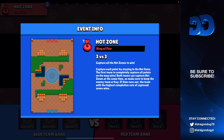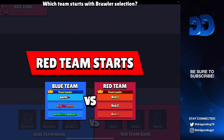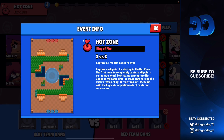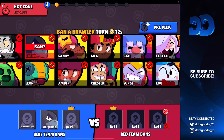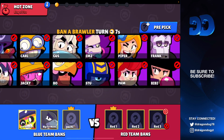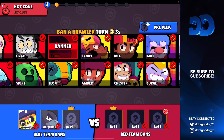Hopping into the first game, we got Ring of Fire. Looks like we have second pick. I think this map is really good for Crow, so let's go ahead and ban Crow. I also think B is a really good pick as well — if they ban B, they could also first pick Poco. Our teammate banned Poco which is really good.